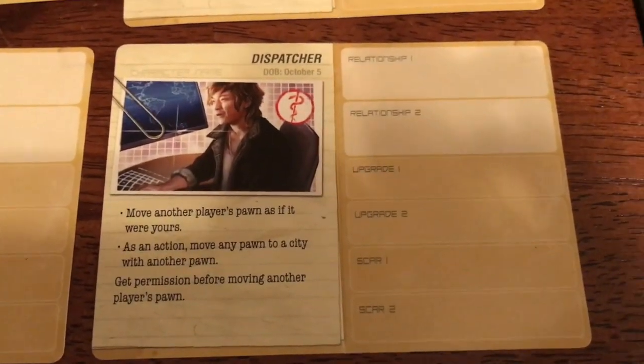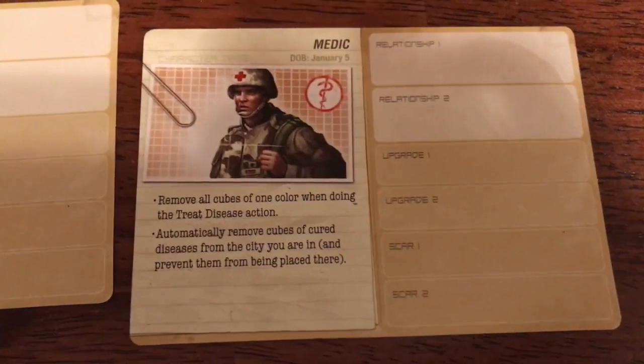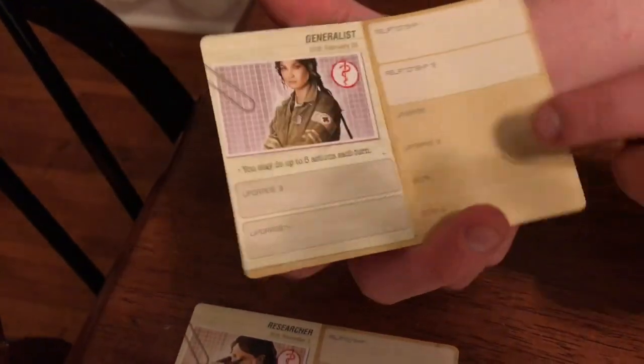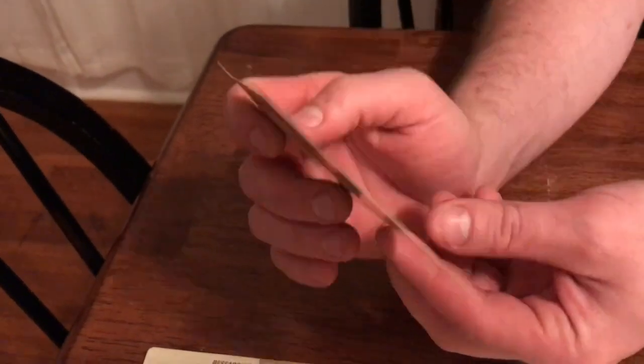Oh, these are cool — these are new, I believe. These are for the character cards. It looks like they have more spots to put injuries, upgrades, and relationships. Service records on the back — oh, that's cool.